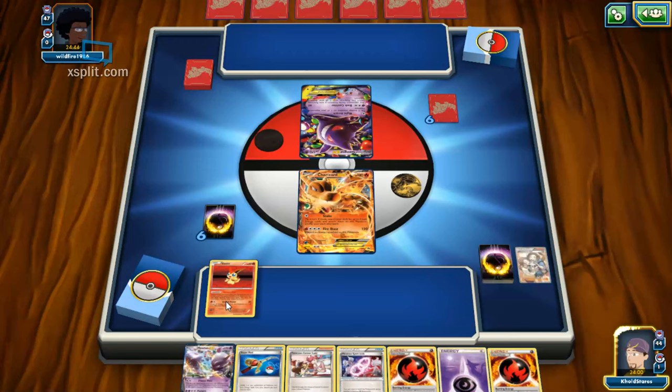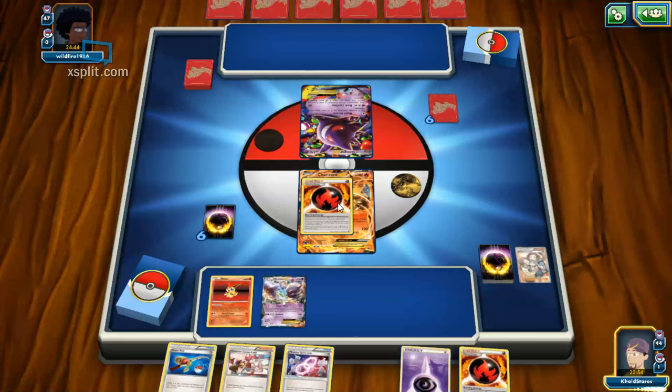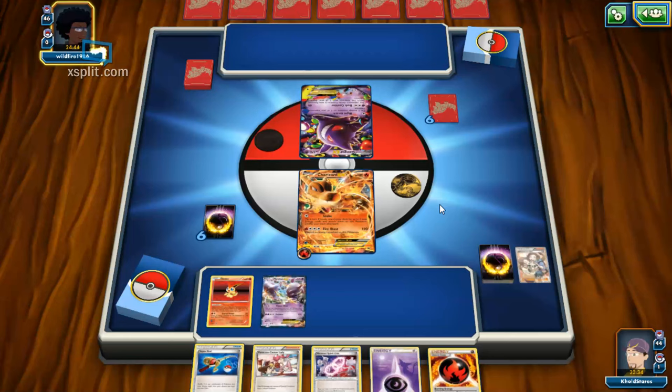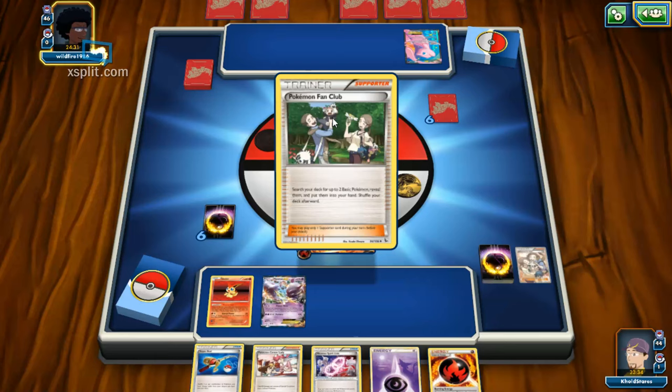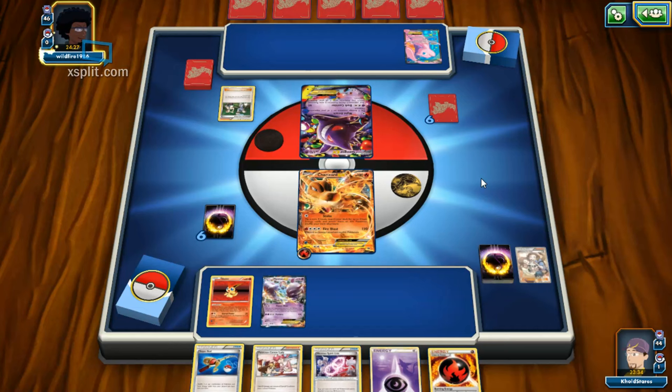What does his Gengar do — three damage counters on any one Pokemon, and poisoned, then switches — I guess it'll still do ten damage not until the end of the turn. I took the switch card out of this deck. I never like to see Mew — that's never a good sign. Oh I know it's just so annoying fighting against them.